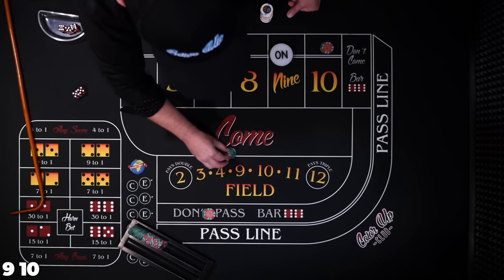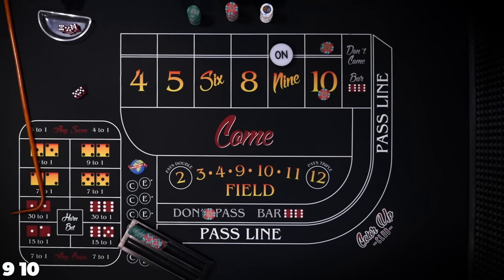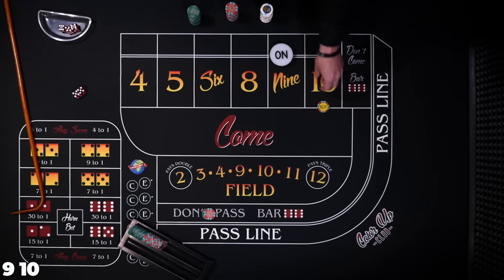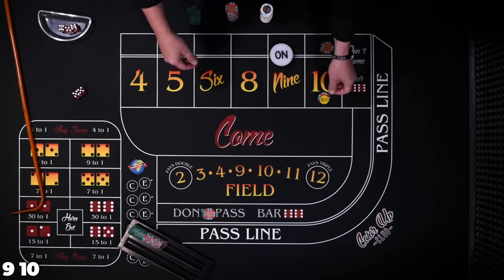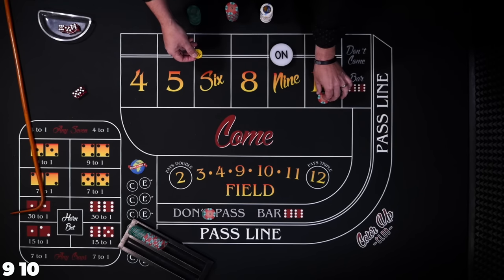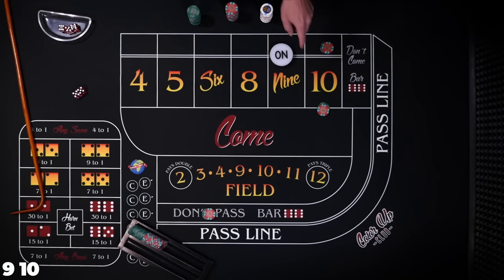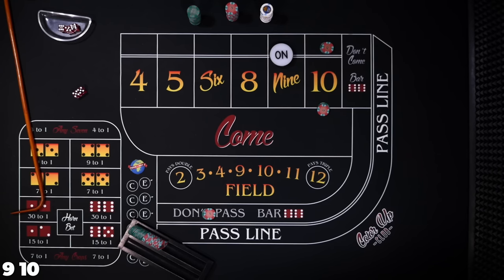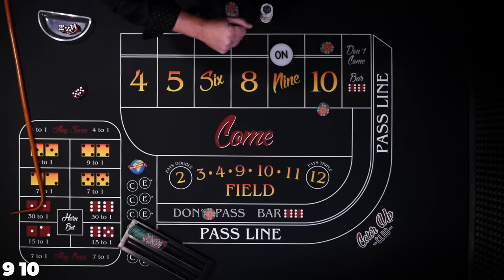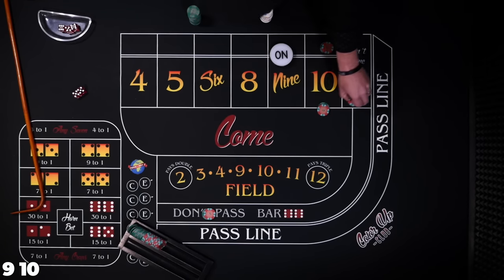We'll throw $30 in and say we'd like to buy the 10. A lot of casinos are moving to automatic buy, so I'm going to leave it on the place position without using a buy button and just pay it as a buy bet. We could place the 9 for a two-point blender, but we're going to try to get one more number and get a three-point blender.